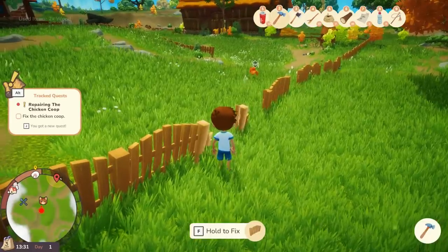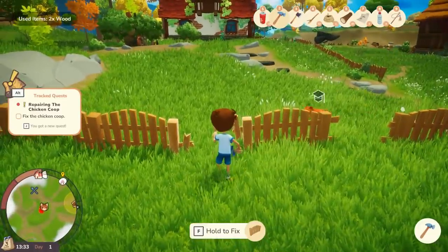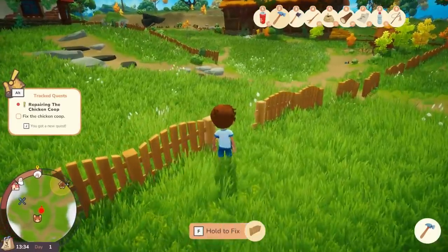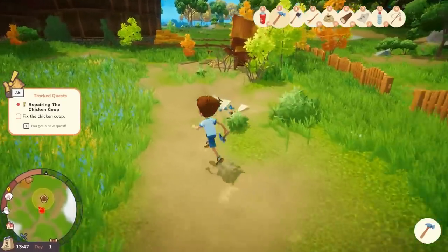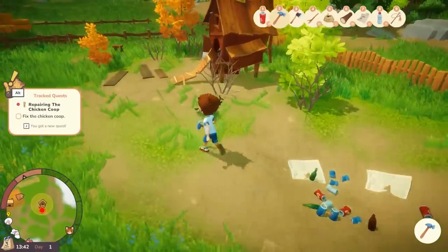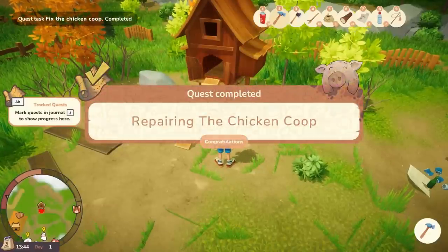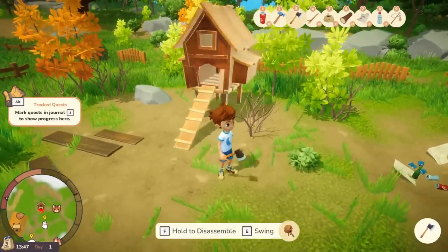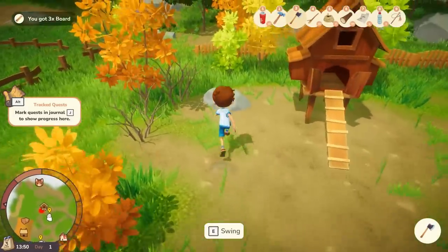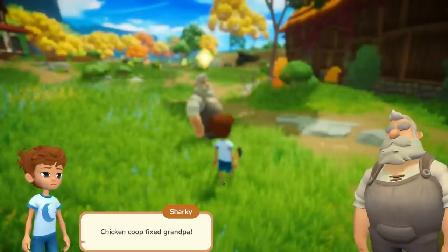Let's repair everything. We've got plenty of wood now. So, fixing up the fence and we actually have to fix up the coop too — let's do that first. Repairing the chicken coop. A new item from the merchant — rubber boots with a yellow bow! We've got some planks of wood there. Shall we talk to Gramps again? Coop fixed, Gramps.